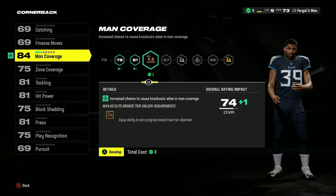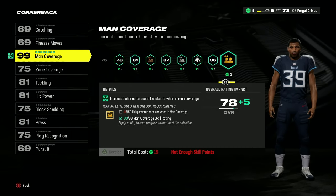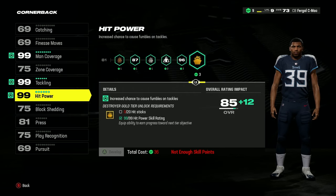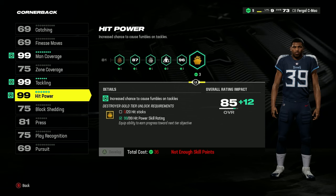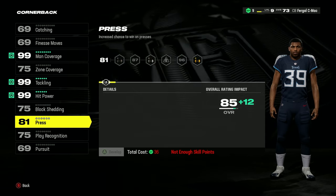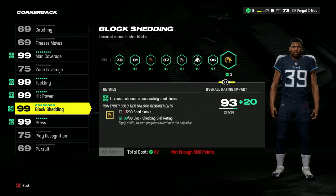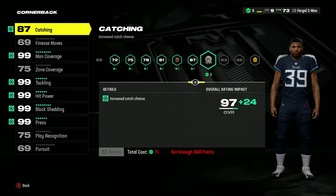When looking at what skills you need to upgrade first, be sure to put your points into Man Coverage, Tackling, and Hit Power to begin with. These three skills will be vital to how this build plays, so you want them to be as high as possible. Once they're at a decent rating, you can start to level up Press, Block Shedding, and Catching as well, to make your player an absolute lockdown defender.